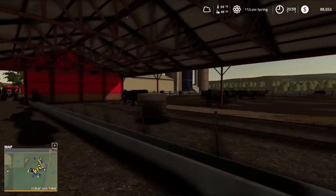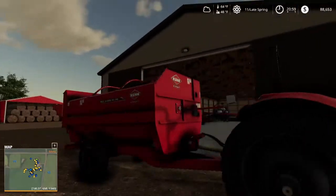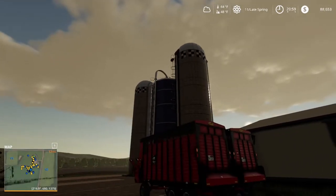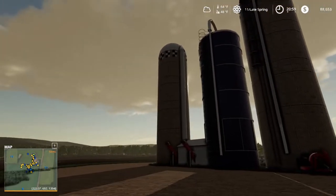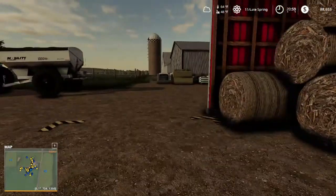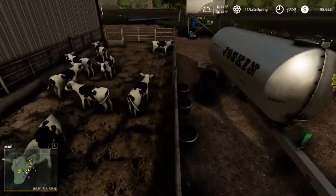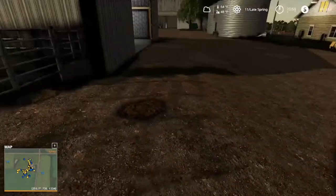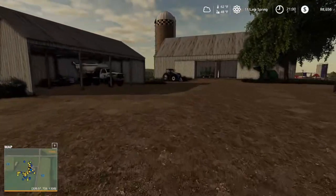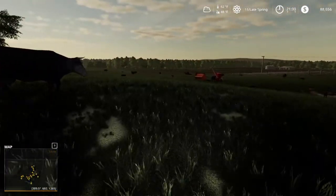This is our beef shed, so basically this is where we're going to have our steers. We got an equipment storage shed. We got a haylage silo in the front, a wet corn silo, and then a corn silage silo. Hay pen storage, corn stock bales. And here we got some Holstein calves from a neighbor — we take all his steers and we will raise them up and sell them ourselves since they are no good to him. More storage over here.